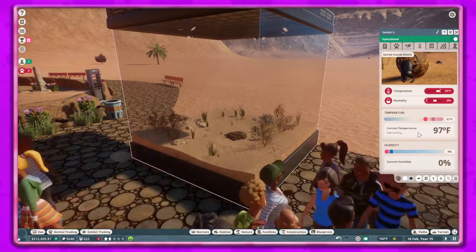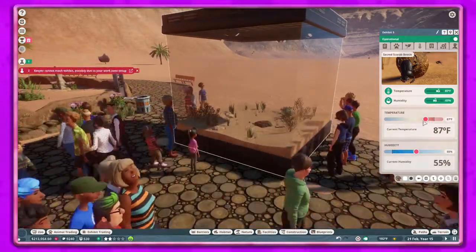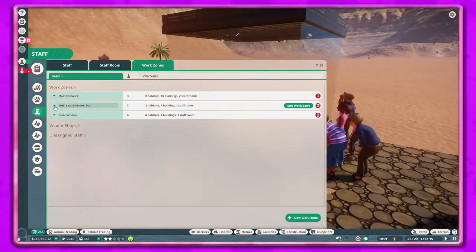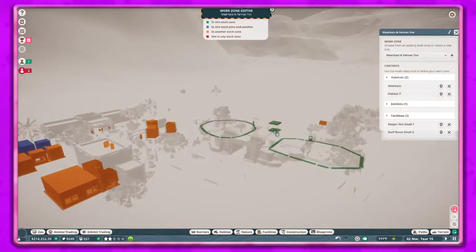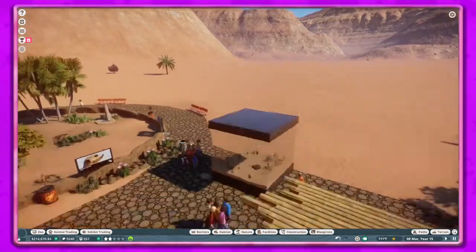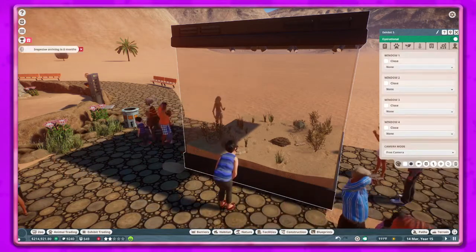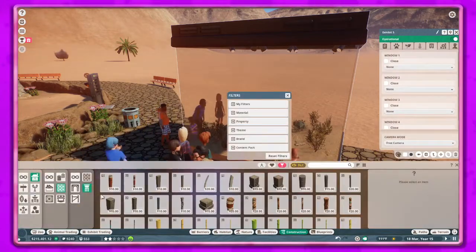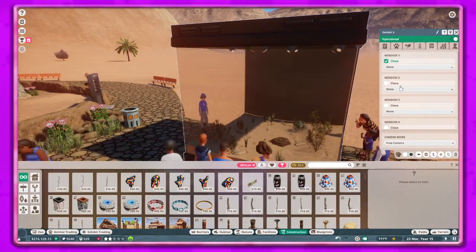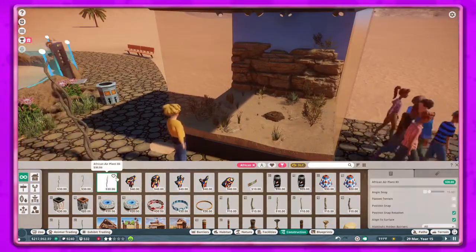I went ahead and got all the sacred scarab beetles that I have in the trade center and put them in here. This is the animal we got for the exhibit animal for the Africa pack, so I definitely wanted to put this somewhere in the zoo and thought this was a pretty cool area. I made sure it was in the work zone so the keeper will come and handle that.